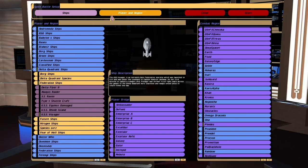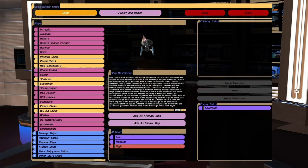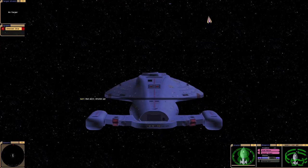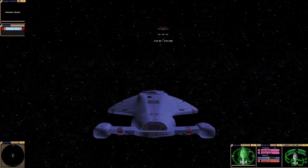Hey guys, RetroBadger here. In this video I'm going to put Voyager up against the Enterprise-E. I may use the tricobalt devices if it comes down to it. I'm going to do this battle from both sides.